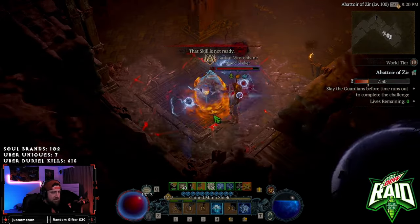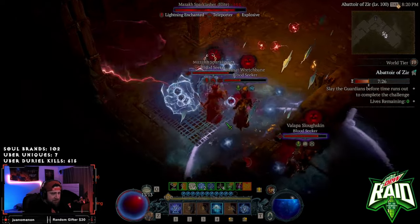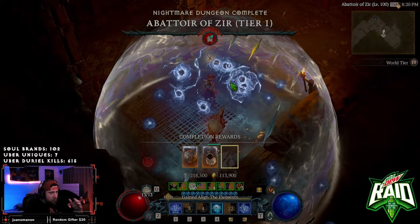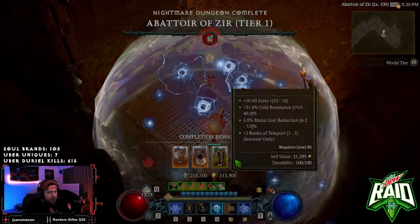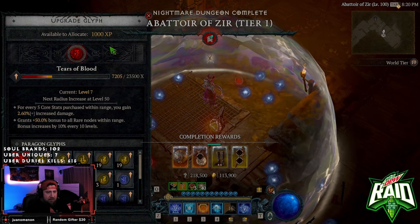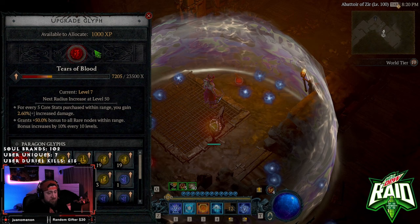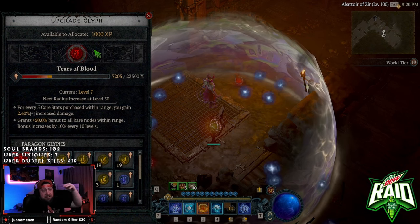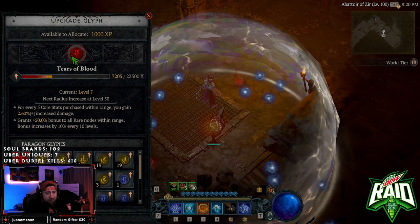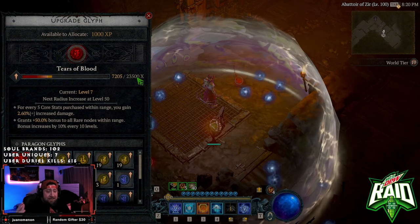Once you fill up the bar, the bosses spawn and you have the remaining duration to kill them. Each boss has three affixes randomly assigned to it. Once you're done, you still get four items, and you get Glyph XP — it starts at 1,000 XP at tier one, which is pretty cool, and scales as you go up.